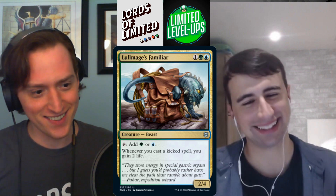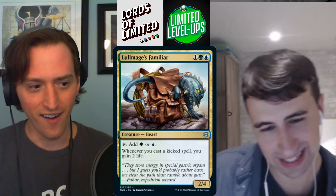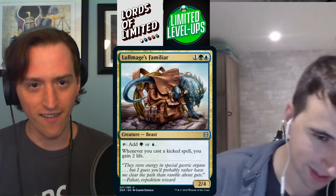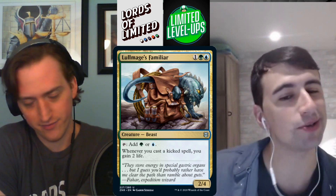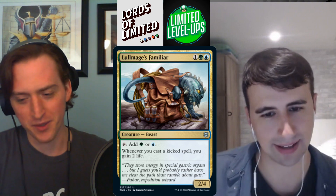Little Mage's Familiar — one green-blue for a 2/4 beast. Taps to add green or blue, and whenever you cast a kicked spell you gain two life. This card seems like an absolute house. It blocks well, gains two life — this card's fantastic. B+ for sure.